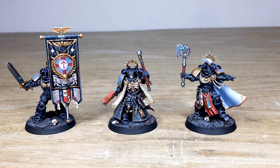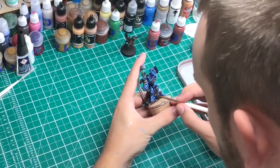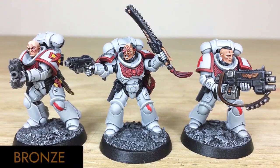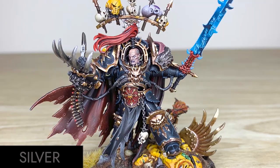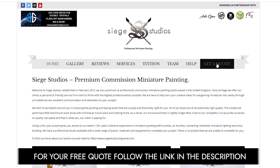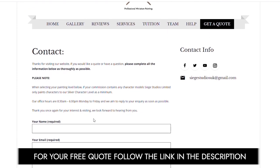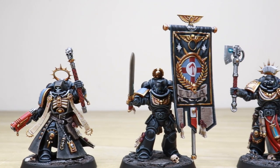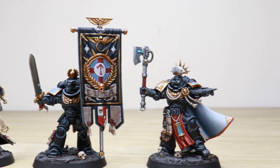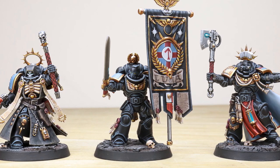Hi guys, hope you're all well. If you're new to Siege Studios, we're a premium miniature painting service with over 30 artists. Here at Siege we offer four painting levels, ranging from our Bronze premium gaming quality up to our Platinum competition standard. For your free quote today, follow the link in the description of this video. Let's jump in and have a look at these awesome Primaris Space Marine characters which we've had the pleasure of working on for our clients.